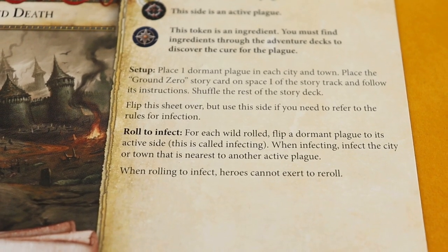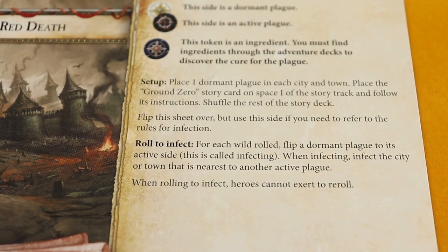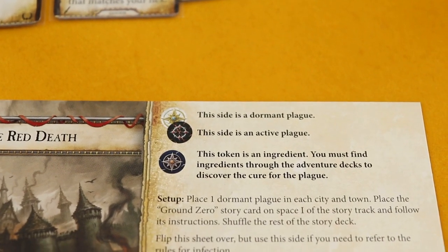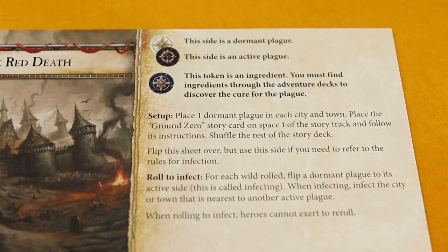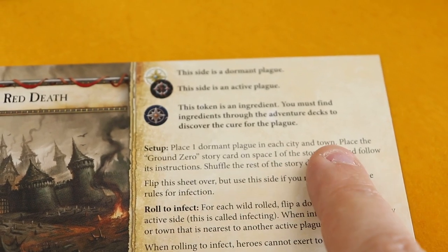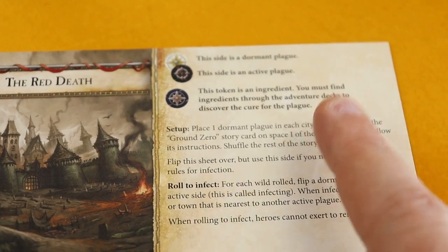The infection rules: for each wild rolled, flip a dormant plague to its active side. When infecting, infect the city or town nearest to another active plague. Heroes cannot exert to re-roll when rolling to infect. I've now placed all the white tokens on cities and towns — there are quite a few around the board. The center of the board is probably going to be hit by this plague.